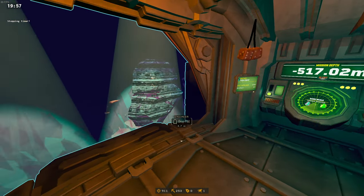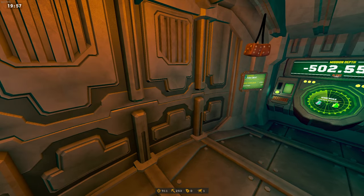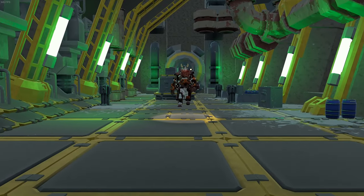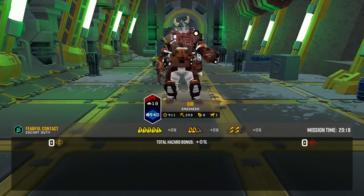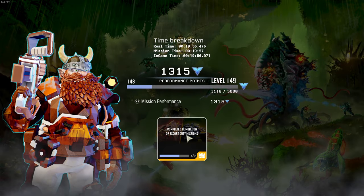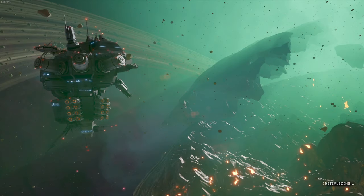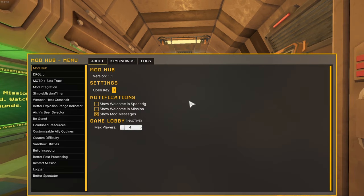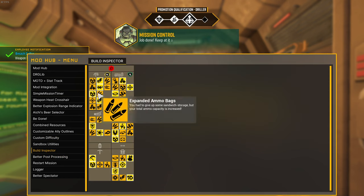The mule has docked — initiating launch sequence. That's one for the books. Retrieving escape pod. Drop pod departing. Job done — keep at it and you'll make it through.